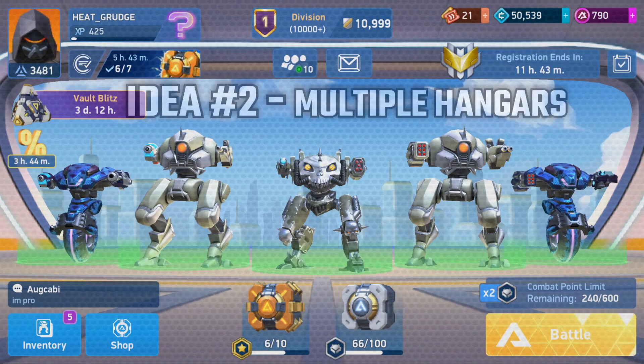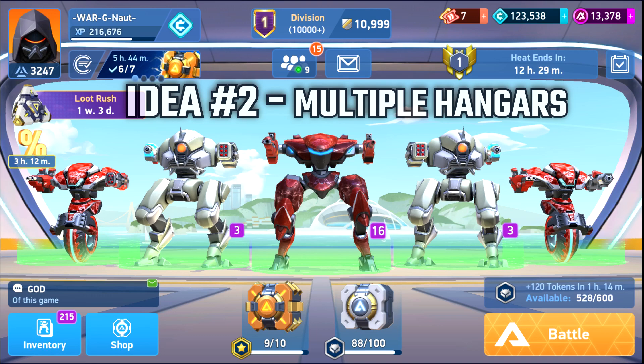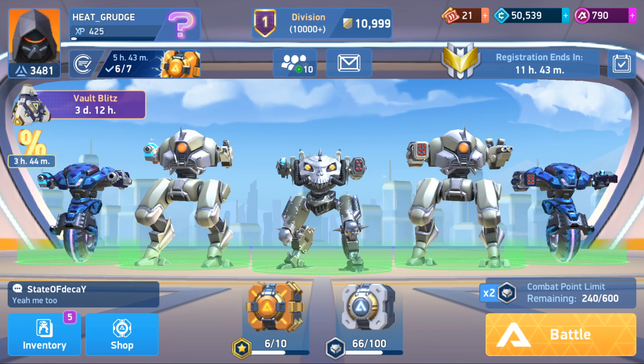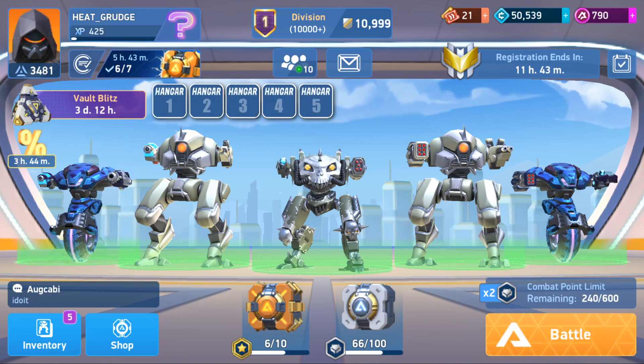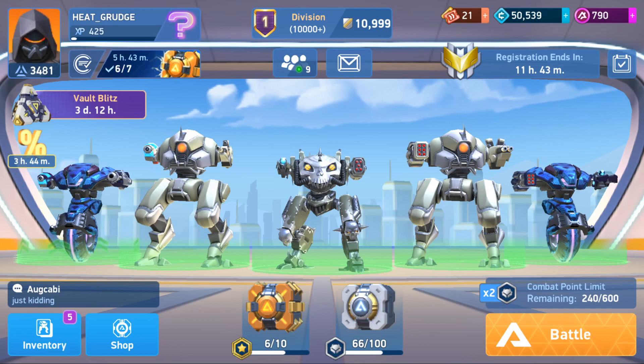That brings me to idea number two: I think we really need multiple hangers. I have setups like this one, I have Panther two, Guardian two, Kill Shot setups that I would love to just switch in and out. But because it takes so long to change the individual components of the Mech, it's just a hassle. I would love to see an option with maybe one through five buttons so you can switch between hangar bays — likewise the same in-game, switching between hangers on the fly. It would just make it so much more fun for global release.